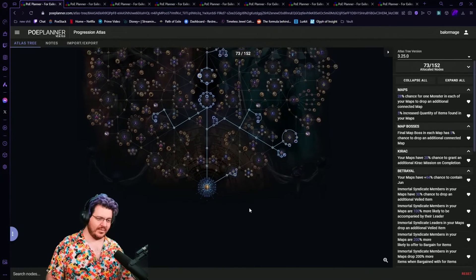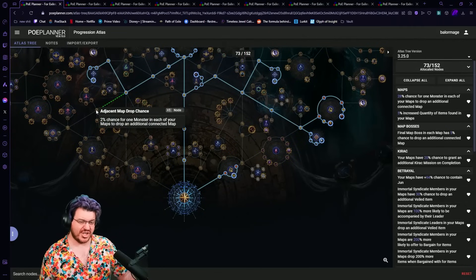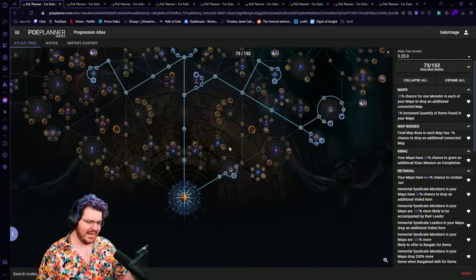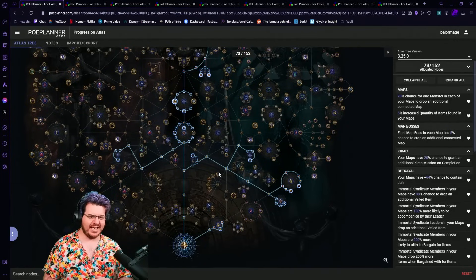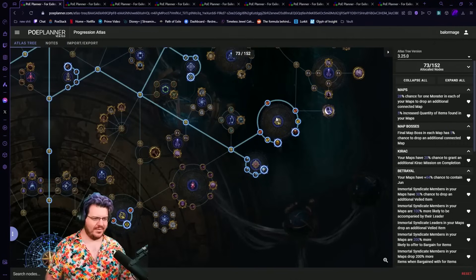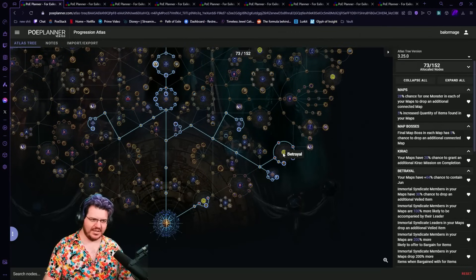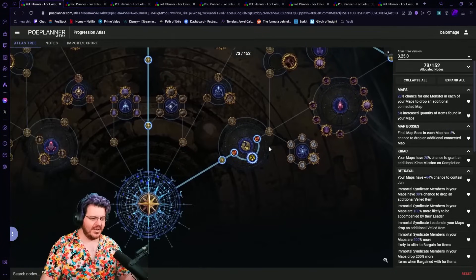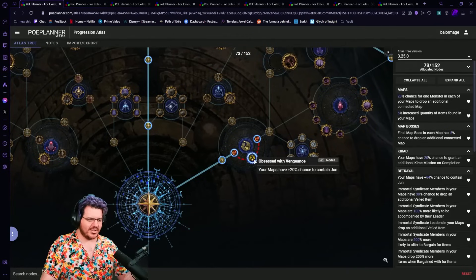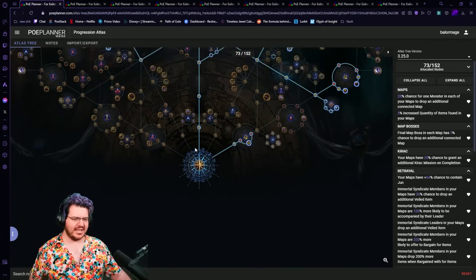After those 73 points there are a lot of different options: you can add boxes, go for essences, or my personal favorite — just add all the connected nodes for even more maps. The point of this tree is just to get us through the atlas as quick as possible, in and out of maps, and finish as much of our betrayal unveils as we can. Unveiling gear is really good for day one gear, and betrayal is really good for XP on day one. My first four points literally go straight into Jun — 40% chance to get Jun, that's almost half my maps right off the bat.